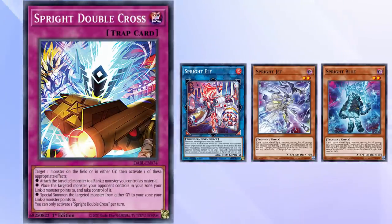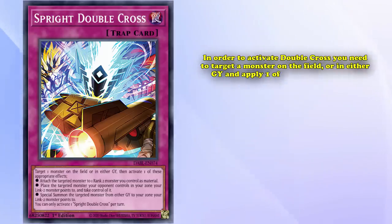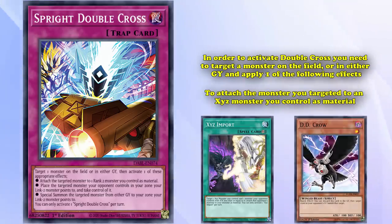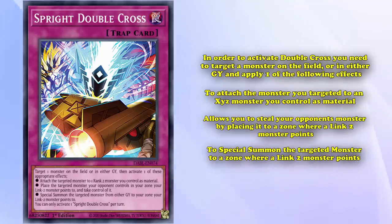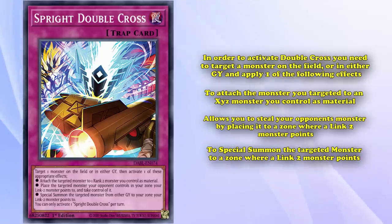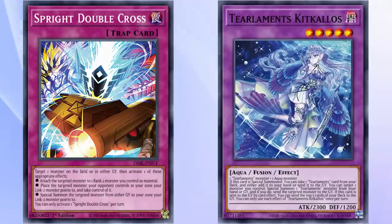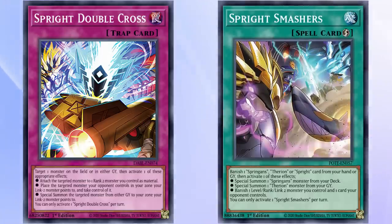Sprite Doublecross also acts as an incredible end board piece to search off of Jet. Unlike Smashers, it's incapable of outing problematic floodgates, but each of its three effects provides a ton of versatility. To activate Doublecross, you target a monster on the field or in either player's graveyard and apply one of three effects: the first is an archetypal XYZ import or pseudo-DD Crow, attaching the targeted monster to an XYZ monster you control as material; the second is an archetypal Crackdown, stealing your opponent's monster by placing it in a zone where a Link 2 monster points to; and the third is like a Call of the Haunted, special summoning the targeted monster to a zone where a Link 2 monster points, which can target your opponent's monsters as well. Doublecross is stronger than Smashers when facing graveyard-reliant decks like Tier Limit, but is typically only played in decks with an extended Sprite package, rather than a smaller one that prefers Smashers for its versatility and ability to out floodgates.